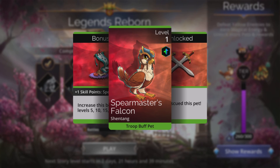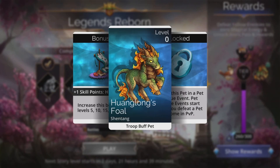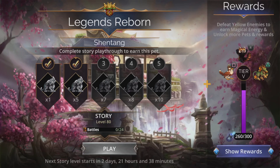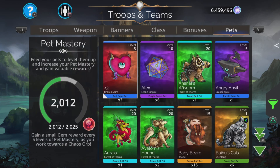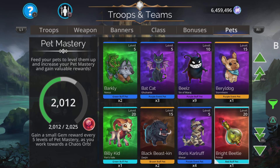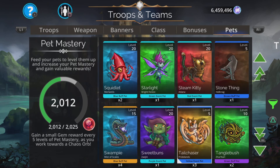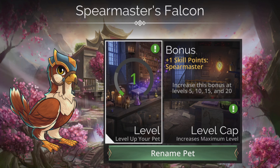You'll be able to ascend your pet quite quickly most of the time, especially the first one. This first one here — if we go to that pet, what was it called? Spearmaster's Falcon. So we'll jump back out of that, go to our troops and pets. We can see we've got that new one there that can be ascended as well. We go down to Spearmaster's Falcon — there we go, we can upgrade it.